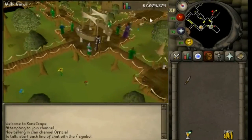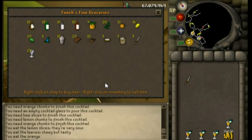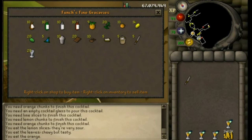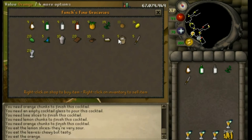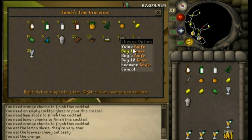Here you are going to see an NPC called Hecklefunch. Right click them and trade them. You're going to want to buy one brandy, one gin, one vodka, equile leaves, two oranges, three lemons, one lime, along with a cocktail glass, a cocktail shaker, and a knife.